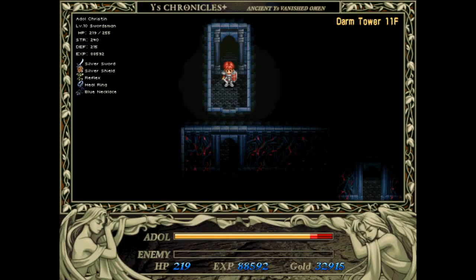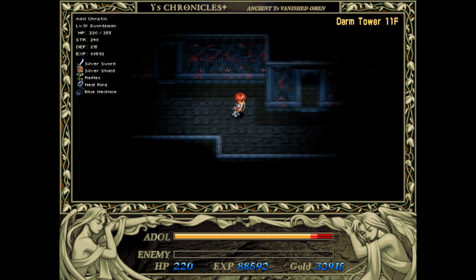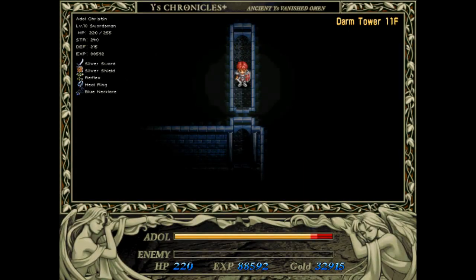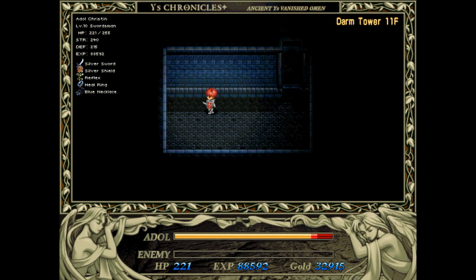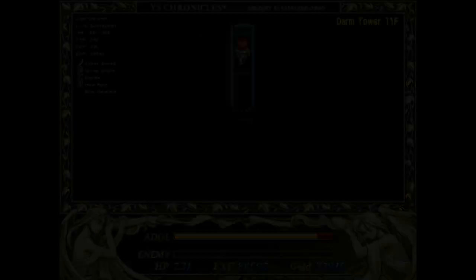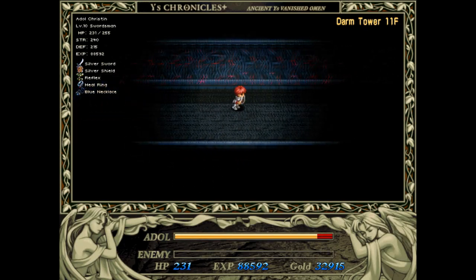With all that done, we can return to the Devil's Corridor and you can see that the music has stopped. Rayba has also left, presumably because it's now safe, and we are free to continue climbing the tower.